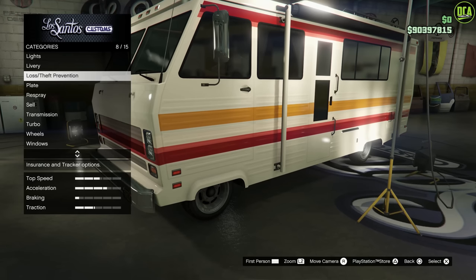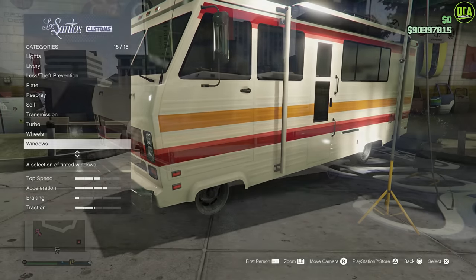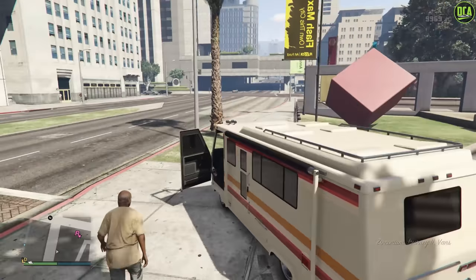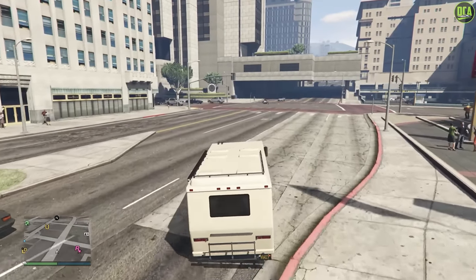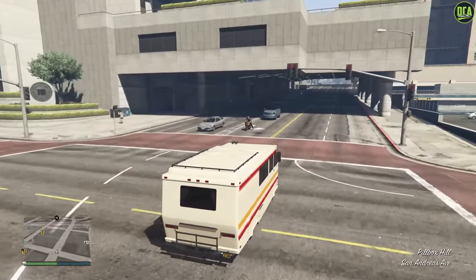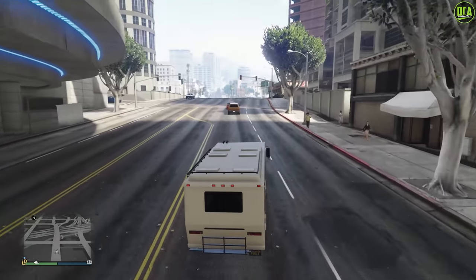But sadly Rockstar decided to just add some livery options, the traditional internal mods and wheels, and call it a day. Really Rockstar — you released this in 2022, not 2013. They didn't even bother to give it the basic spawn variant options like the open or closed curtains or the rear ladder. So if you wanted a specific variant — let's say you wanted a closed curtain Journey 2 — you actually have to buy this $600,000 vehicle over and over again until the variant you want appears in your garage.